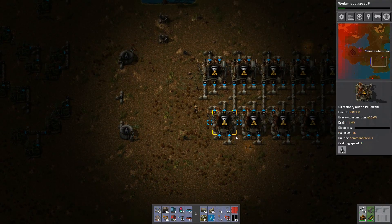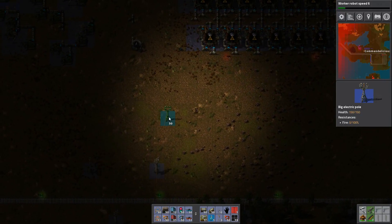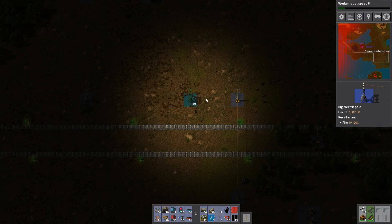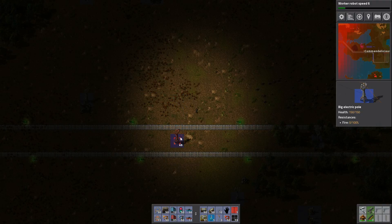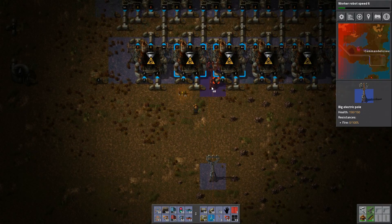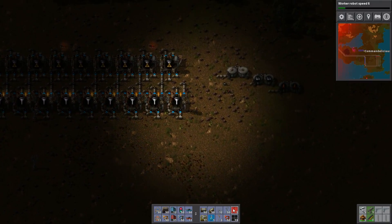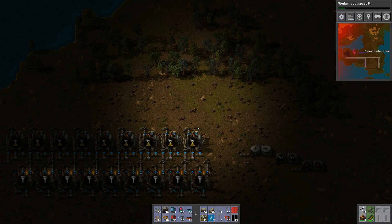Doesn't look perfect but who cares, it will work. These will start to do things in a second. I actually have no energy because I'm a genius. This looks a bit stupid. What is here in the middle actually? And then we can go up here and we produce stuff.